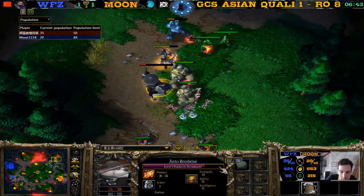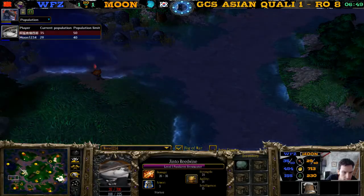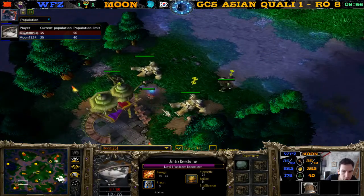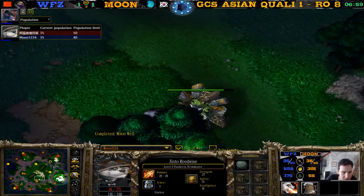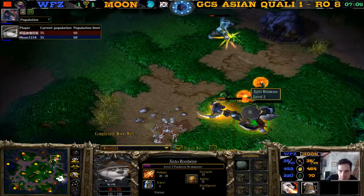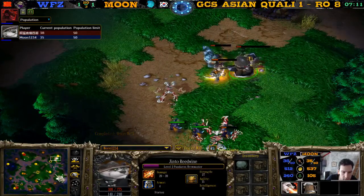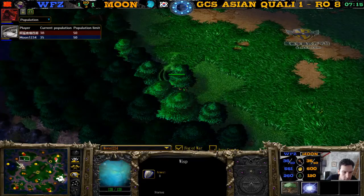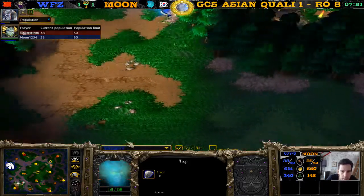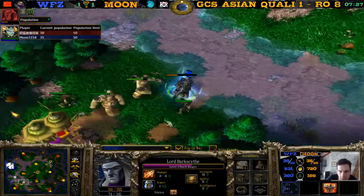Let's look at their vision. Moon has wisps scattered around the map. They both got each other's merchant. He still hasn't used a crystal ball — there's nothing really important to scout since he knows roughly where WZ is with his wisp here. Let's see — was he creeping this camp or that one? I was wrong. We do see the death knight — both players see the death knight.